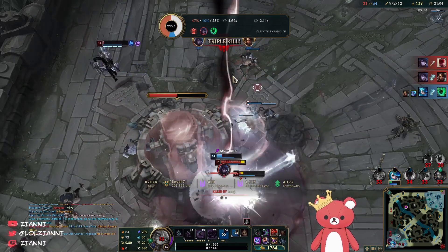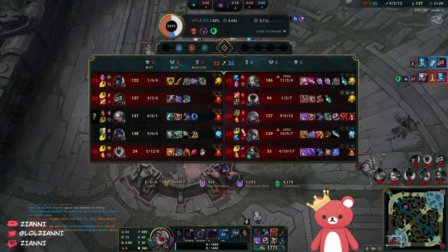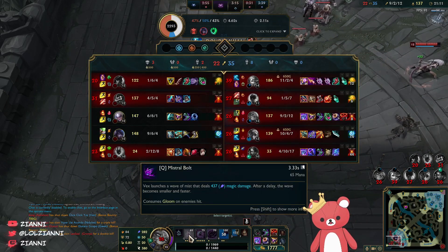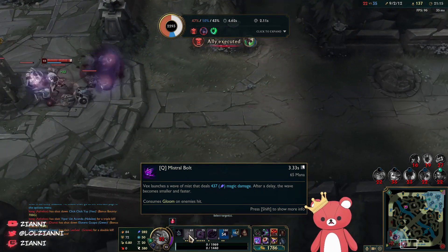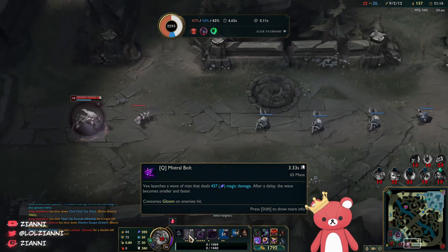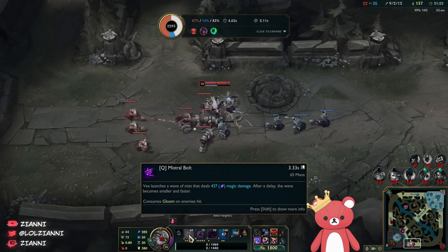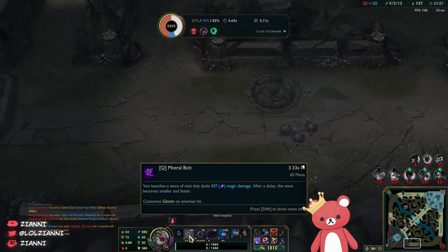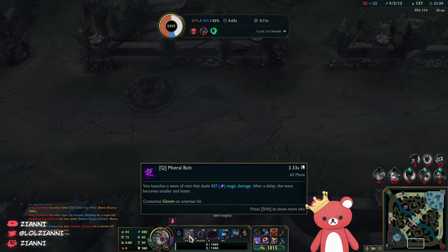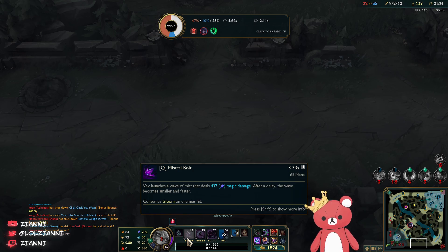Final thoughts on the Vex buff: maybe Gwen's a better champion but you can definitely see that it's beneficial. Statistically she's doing well in lower ELOs now just because she has a lot more access to wave clear, which is something lower ELO players struggle with especially for a skirmish-based champion. In higher ELO we are seeing kind of like a 51% win rate right now but the sample size is too low, so it'll be interesting to see the results after a few days. But it definitely is a buff — a buff makes your champion stronger.